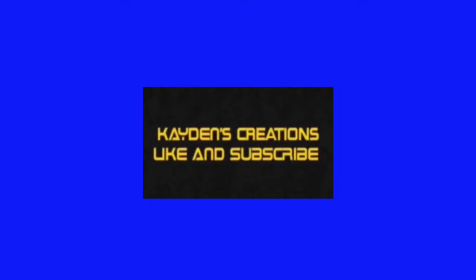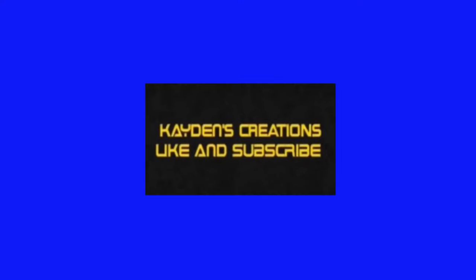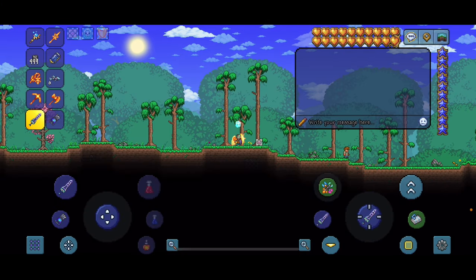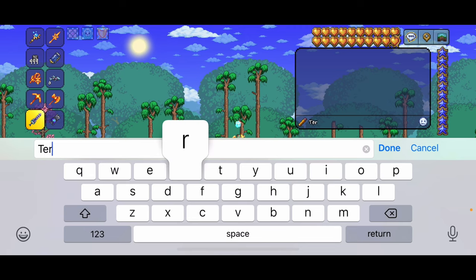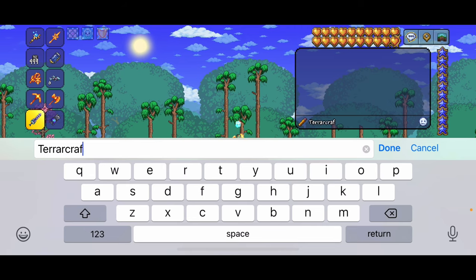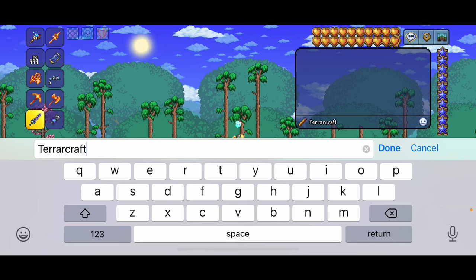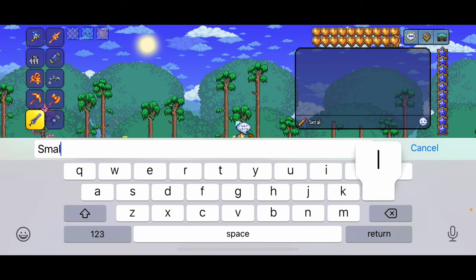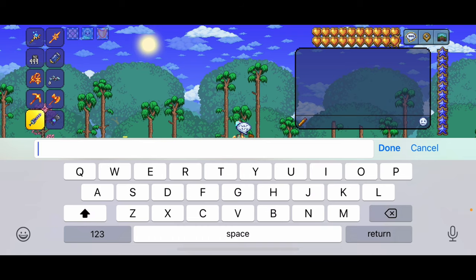Okay guys, so first of all the seed is going to be 'terraria craft' — this is like Minecraft and Terraria put together. I don't know how I came up with it, but the T is capital and nothing else. Once you've done that, you're going to want to make it a small world and it is going to be corruption.